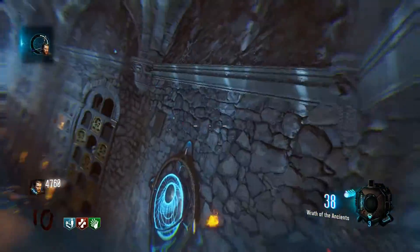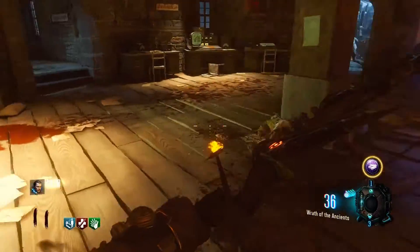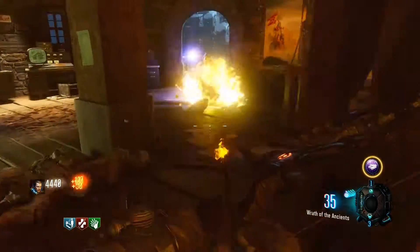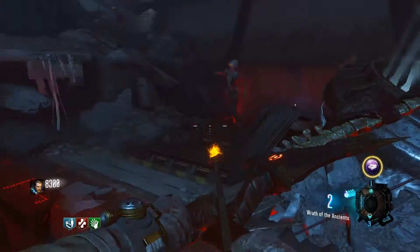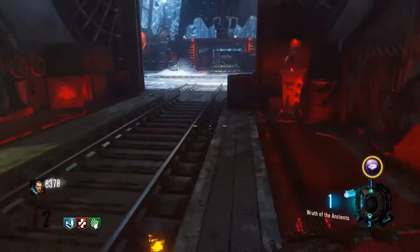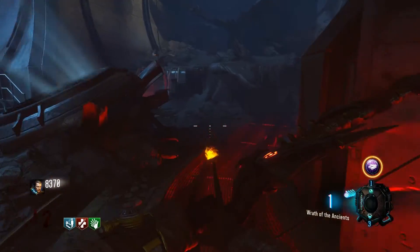From here, we need to fill up three electrically charged urns with zombie souls. Each of these can be located not far from one of the locations where we lit a fire signal. Once all of these are filled, we're moving on to the next step.